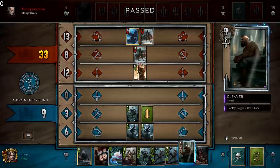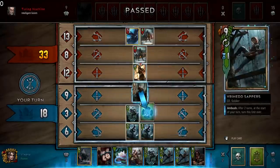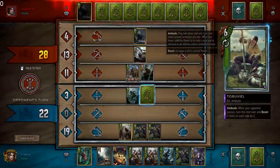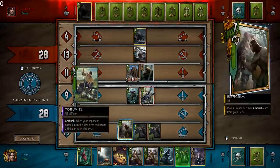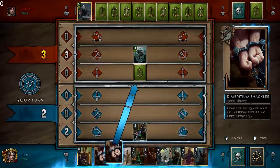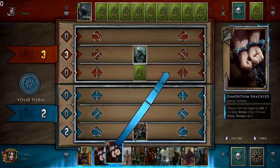You can also use locks to reveal ambushes, turning them over and disabling their effect. There are a couple of bugs with locks right now when it comes to locking ambushes. One of the main ones is a lock-to-reveal not counting as a 5th Elf to pull a Loren. The other is Dimeritium Shackles sometimes being unable to target ambush units, despite the text saying it can.